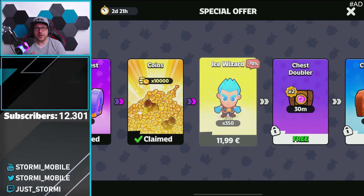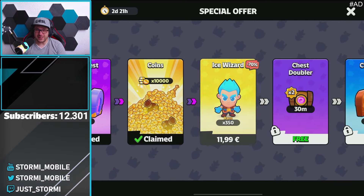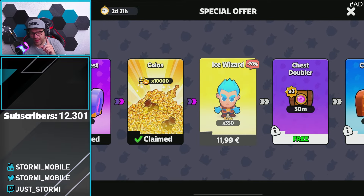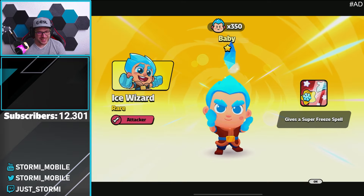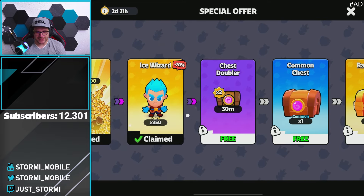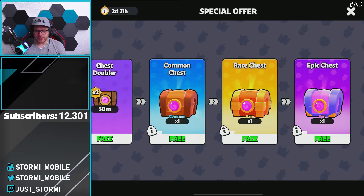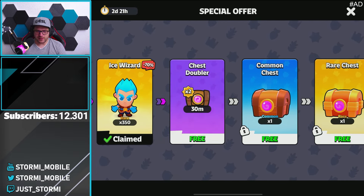Especially compared to yesterday's offer for the Bandit, where we had to spend a euro for 100 babies — so this one is better. Here we go — 350 babies. And for sure we will get a chest doubler and some further chests, but I'll definitely take them later on stream when we're playing anyway.